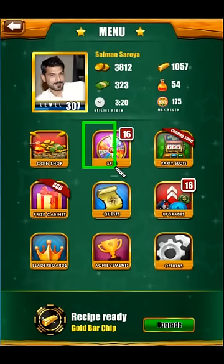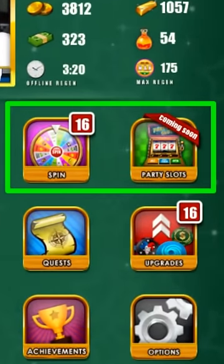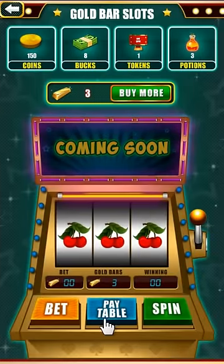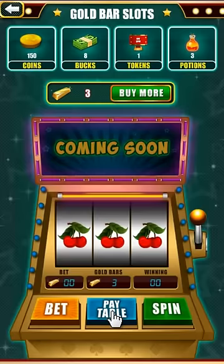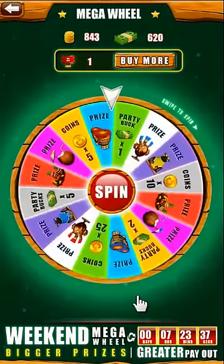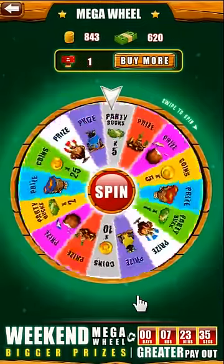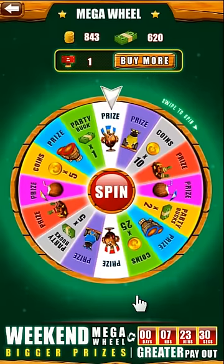You will win gold bars and spin tokens while playing the game. These gold bars can be used to spin party slots, and spin tokens can be used to spin the fortune wheel. Try your luck to win even more prizes.